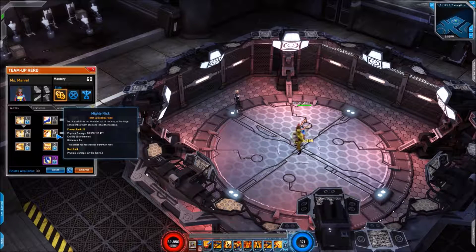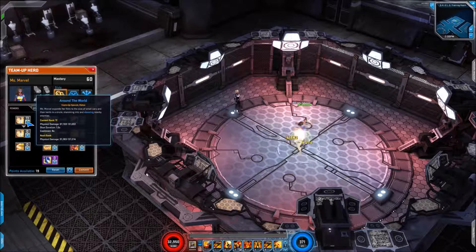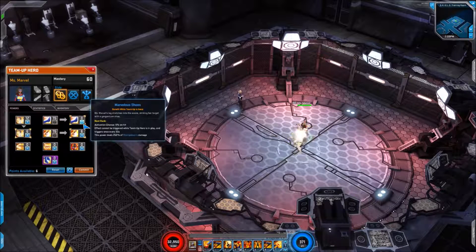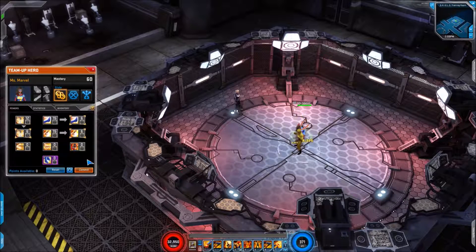Max points are going to 'Mighty Flick' and also 'Stomp Down' because they are the most efficient from a damage perspective. Then with the remaining skills I just place six points into them - it may not buy the activation chance of 10% on head but that's fine. That's the setup I'm using passive wise - nice easy team up and I think we got through that one in record time.